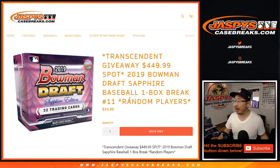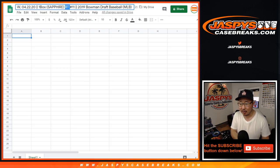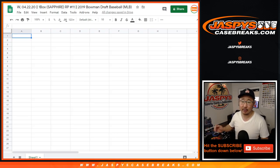Hi everyone, Joe for Jaspi's Casebreaks.com coming at you with a one-box break of 2019 Bowman Draft Baseball Sapphire Edition. This is random player break number 11 — not random team, random player break number 11.